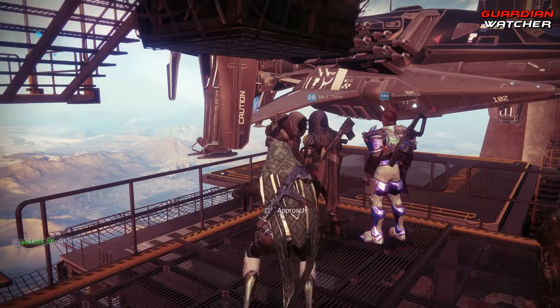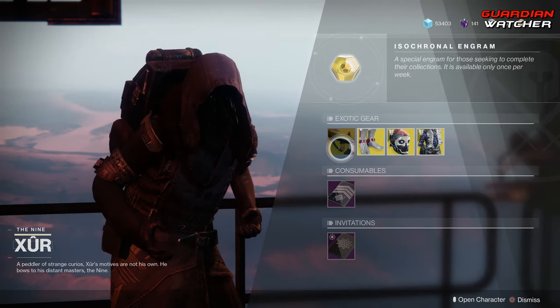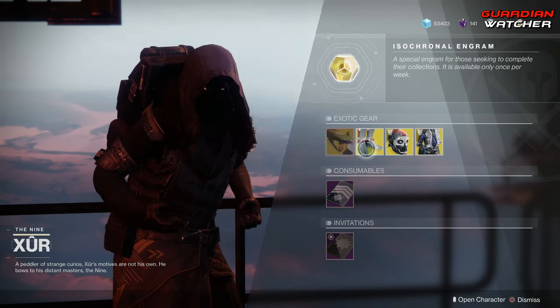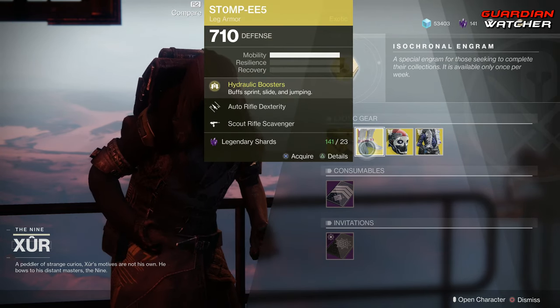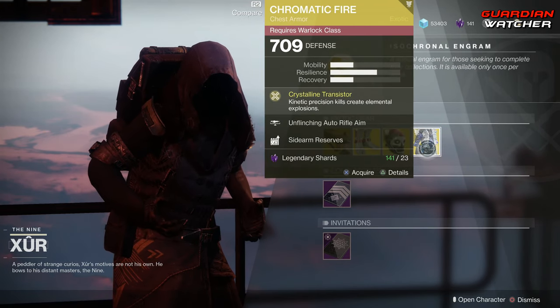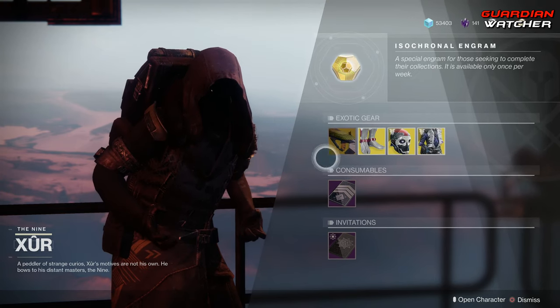Xur, what's up dude? Like always, we're going to start with the left hand side. We have the weapon of the week, which is the Vigilance Wing, and it is an exotic pulse rifle. Then we have the Stompees for the Hunter, the One-Eyed Mask for the Titan, as well as the Chromatic Fire for the Warlock. We are going to go ahead and start with the weapon of the week.